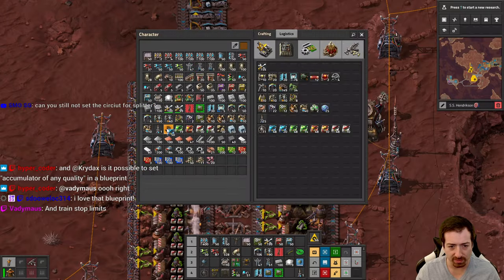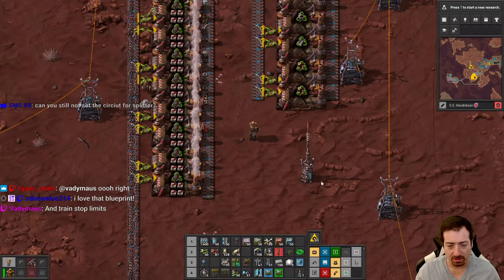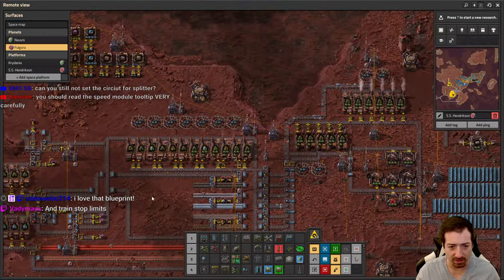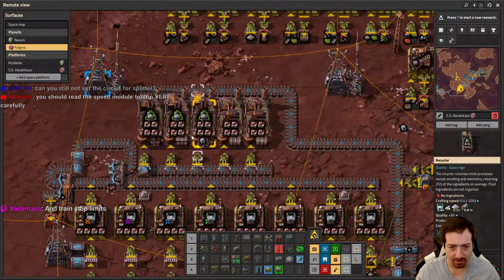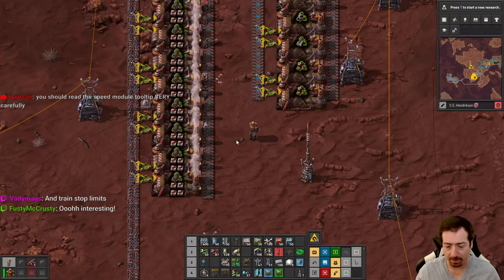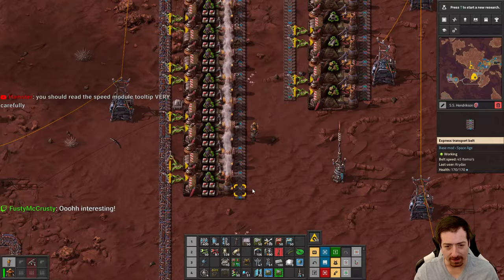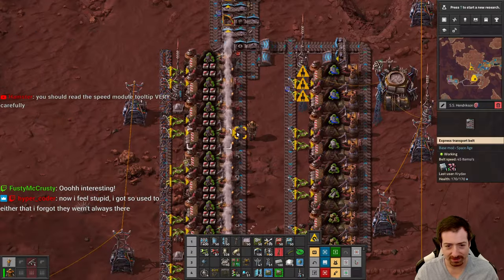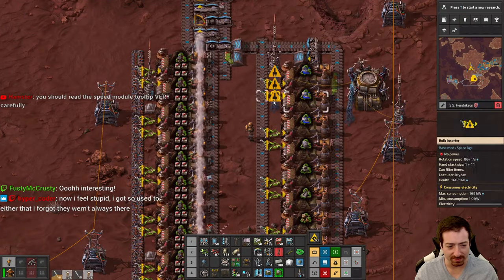Speed modules — oh, come back. No, I can't use speed modules — that messes with quality. Did I screw that up somewhere else? I guess we haven't been doing quality in recycling so it hasn't mattered. I almost goofed — I'm just so used to setting up speed modules that you forget there's a problem sometimes with that.